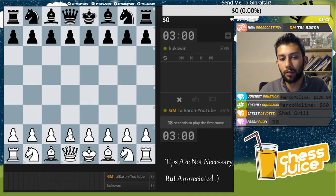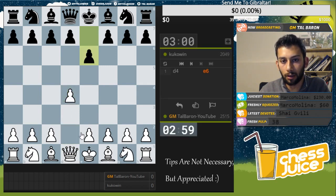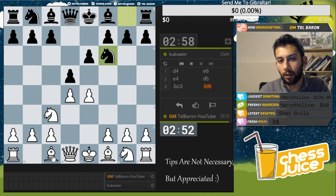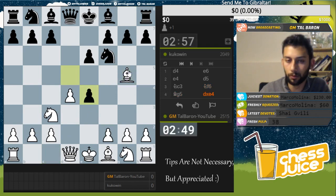My opponent is a bit low rated, which might be a bit more instructive in case the game is not too complicated. He pre-moved the first move. We have the French Defense. Played the main line, knight c3. Now after knight f6, the simplest way to play is to develop the bishop to g5.